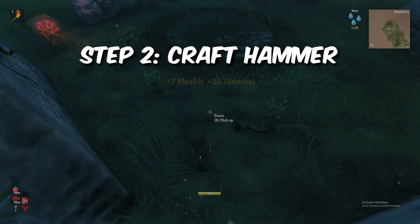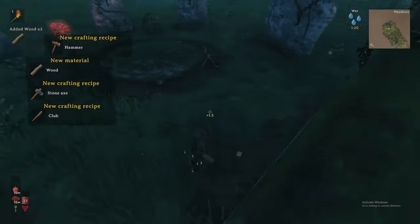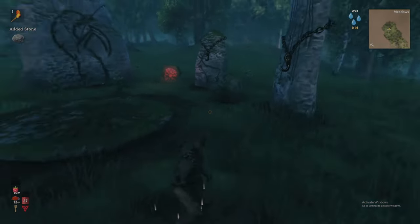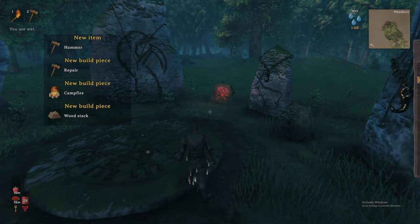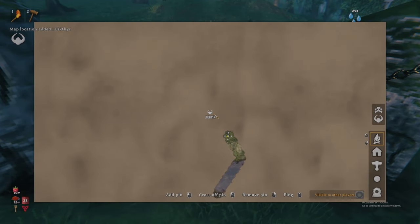Next, pick up the three wood and two stone within the sacrificial stones. You will notice while picking up items, you do unlock new recipes. Ensure you pick up and interact with everything you see across the world of Valheim. Craft the hammer with the wood and stone, as the hammer is the key tool required for building. Before leaving the ring of stones, interact with the VegVisir runestone, adding the location of the first of Valheim's six bosses to your map.